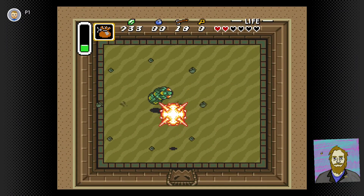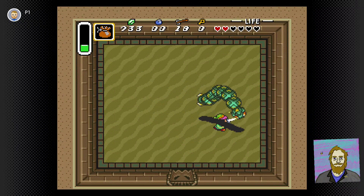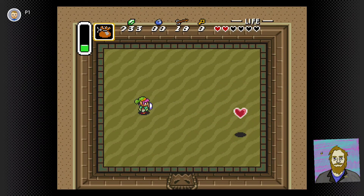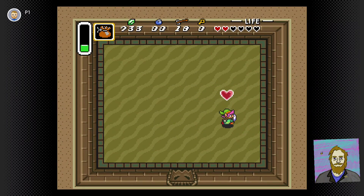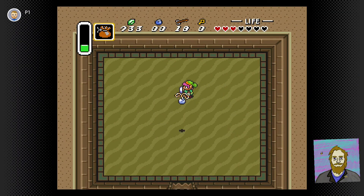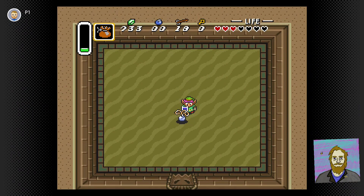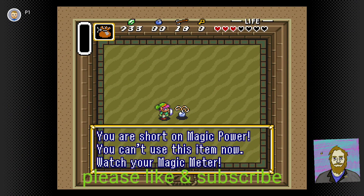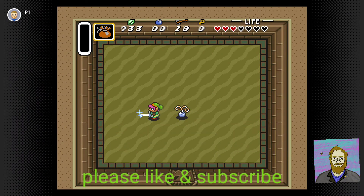Okay, looks like we got that last one left — some bombs, and that shall do it. I'd like to thank you for watching me beat the second dungeon in A Link to the Past. Let me sprinkle this pendant for good luck before we head on out. I hope you have a great day. Thanks for watching me play, and please be sure to like and subscribe and catch me again next time we play The Legend of Zelda: A Link to the Past. Peace out.